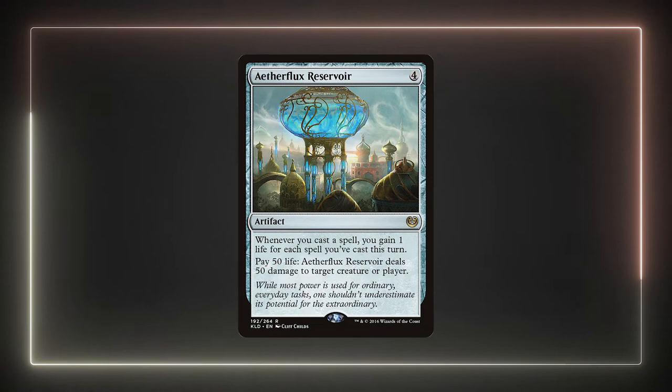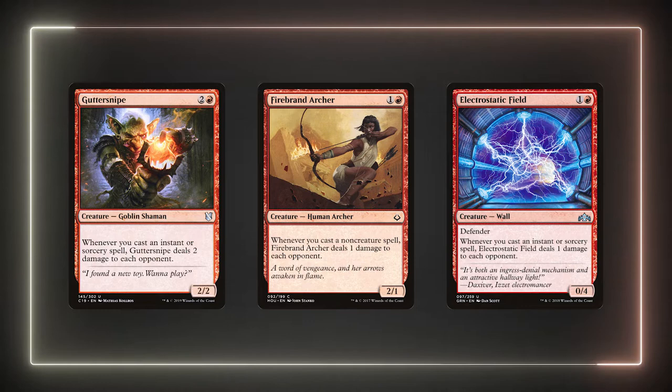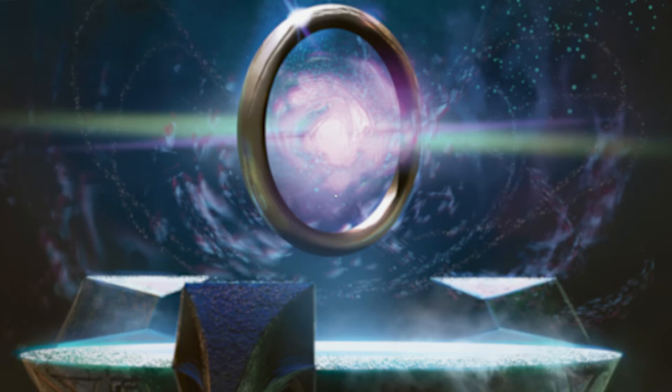I'm running one backup win condition in Aetherflux Reservoir. With all the cantrips we're running, this card will not only gain us a bunch of life but will likely enable us to blast our opponents for lethal damage. Guttersnipe, Firebrand Archer, and Electrostatic Field are all cards that will ping our opponents when we cast our cantrips and could possibly close out the game also. These cards can bring our opponents' life total way down so we don't need to do the 21 damage with Feather — we can focus on commander damage for one opponent and then wrap up the lower health ones later.